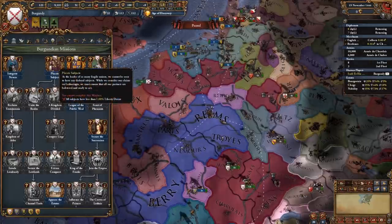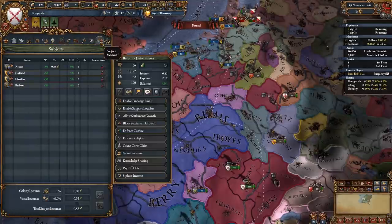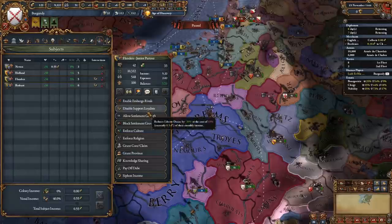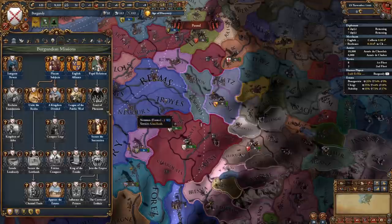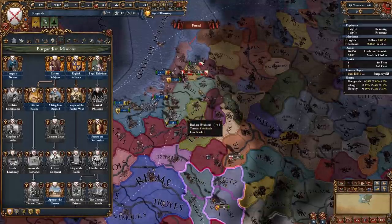We need to placate our subjects in order to get the claim on Lorraine, and we can do that before the first month finishes by going to the subject screen and enabling support loyalists for all of our PU nations. This is going to give us the mission placate subjects and we get the claim on Lorraine. Getting this area is going to give us access to Liege, Aachen, Lune and Upper Gelders, basically unifying this whole region.